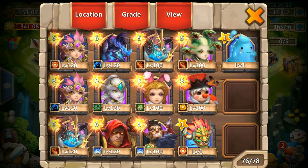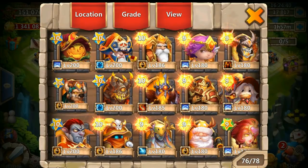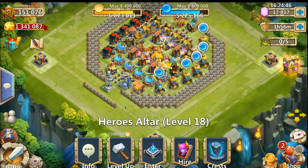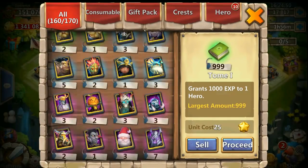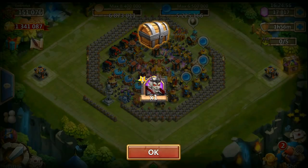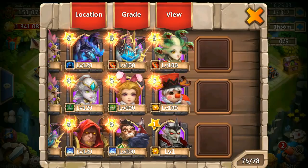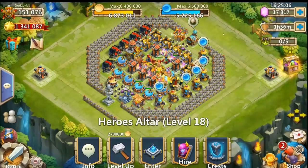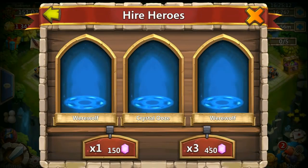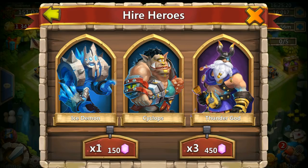He doesn't have a Revenant, so I'll check if he has spots open in his altar — he has two, maybe three or four spots open. I'll eat those two heroes so I can open all the new ones. His Chief is not 10 of 10, so I'll consume them on this hero and open the Revenant since it's new for him, which is really cool. He was born with Tenacity 2 of 8, which is pretty useless for this hero.